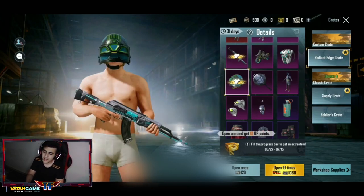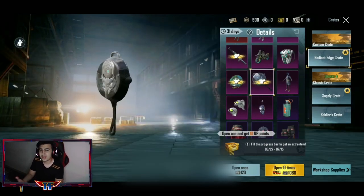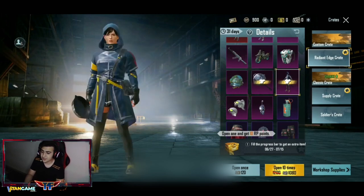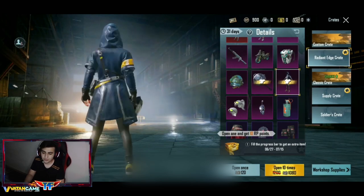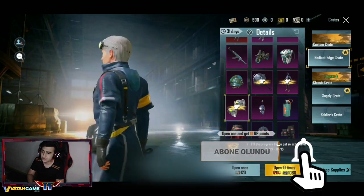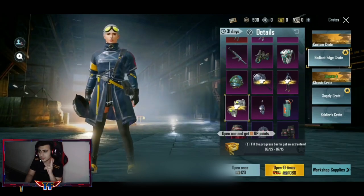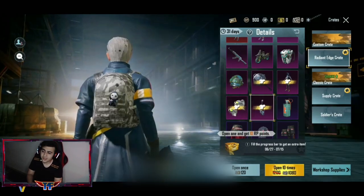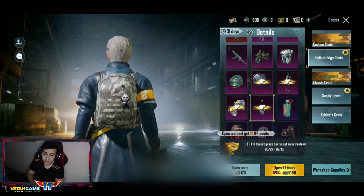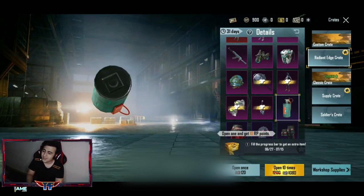Üç tekerlekli çanta bence kas deseninde o kadar güzel durmuyor. Benim önerim: ilk premium sandık açmak yerine biriktirip ikinci premium sandığı açarsanız daha güzel olabilir. Burada bir tane kuyruklu saç var, bir tane mavi set var. Açılırsa buradaki saç için açılabilir çünkü saç hareket ettiği için güzel olabilir. Saçın erkek ve kız versiyonu var, kız versiyonunda saç hareket ediyor.